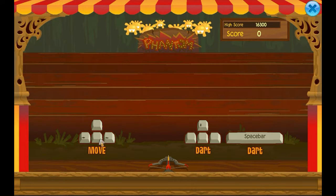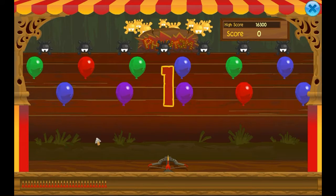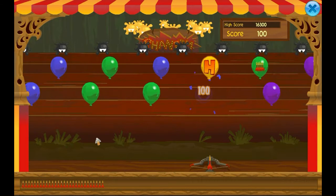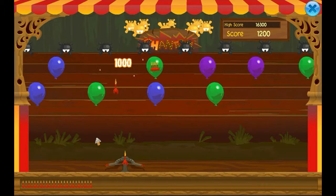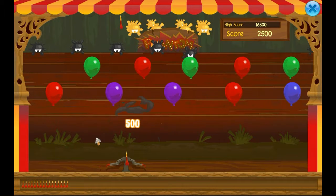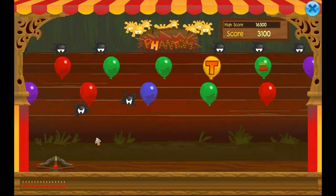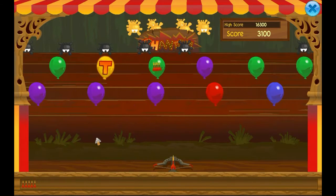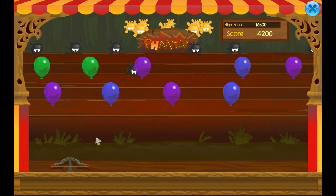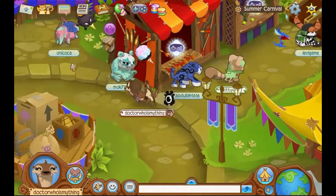The next game is carnival darts. In carnival darts you use darts to try to hit these little phantom creatures. You move with the arrow keys. You want to try to hit the phantoms, but you do not want the phantoms coming towards you. I got a low score this round. I also figured out that if you press the spacebar after playing the game it will replay it.